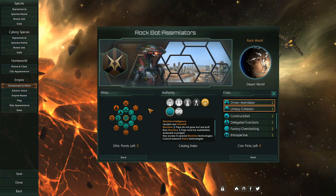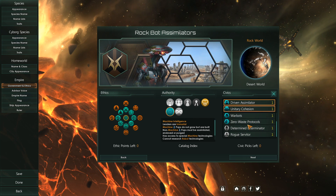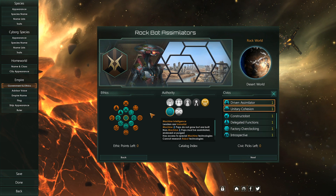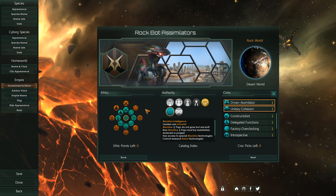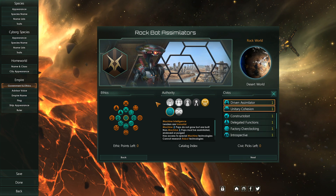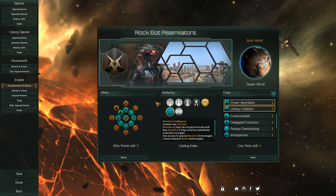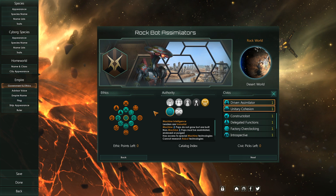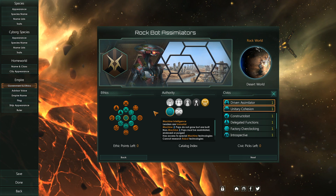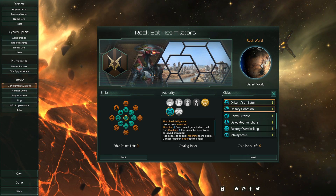Although empires are going to absolutely hate us still, and we don't have the military bonuses of, for instance, the Determined Exterminators, we are going to be powerful enough very quickly that we should be able to repel them. The fact we are a machine empire means we get 100% habitability on every world we find, which is really important because we have no guaranteed habitable worlds near our system. Our ships just don't have any special traits, which is kind of horrible.